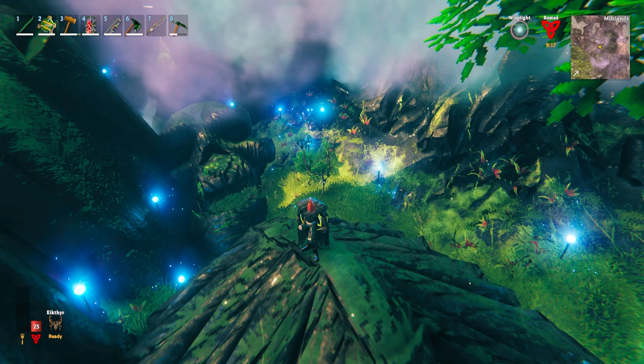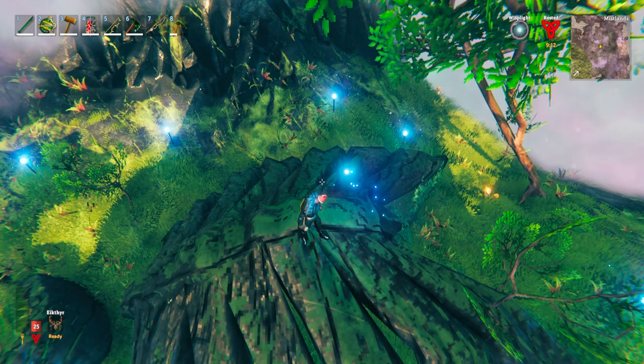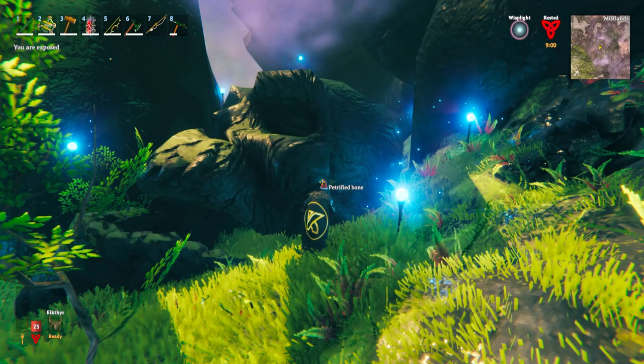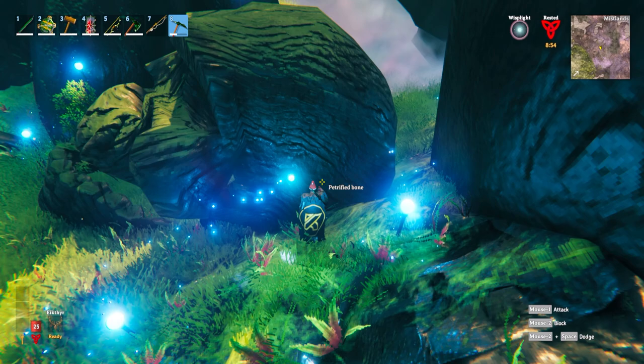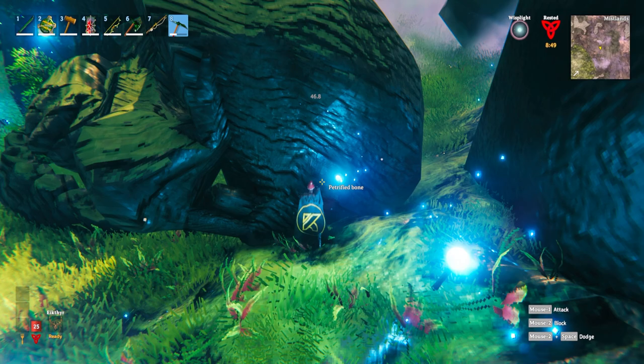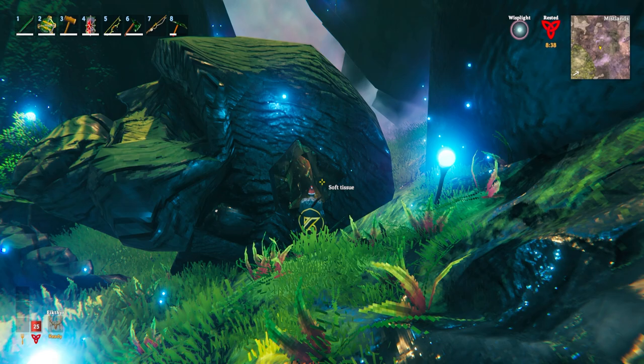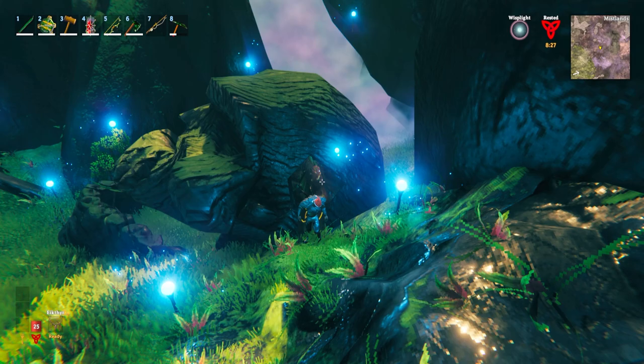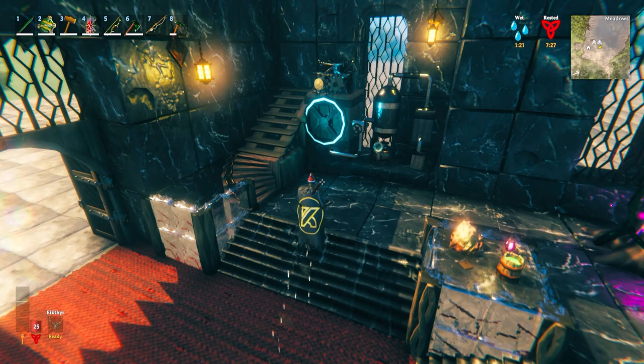One way to get soft tissue is to kill the Dvergr, but the much better way is to find the large petrified bone structures — the rib cages and skulls scattered throughout the Mistlands biome. While mining the outer petrified bone gives you a ton of black marble, if you mine into the center of one of the skulls, you can get a ton of soft tissue, which represents where the brain would be. Inside the skull, there will be dozens of soft tissue pieces. Do be sure to dig down underground as well, as there can be a wealth of extra soft tissue below the surface.